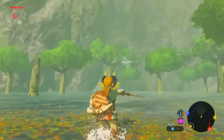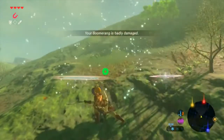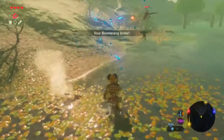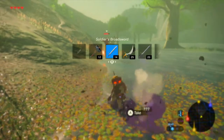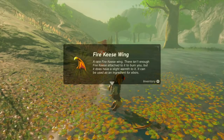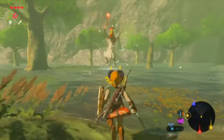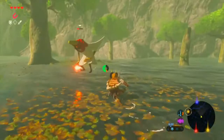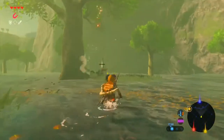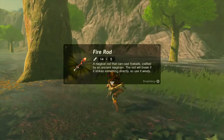Oh, my boomerang — badly damaged, but I can throw it. Oh, that was worth it. What can I use? Sort of rotar. Firekey swing — a rare firekey swing. There isn't enough firekeys attached to it to burn you, just a slight warmth, so it can be used as an ingredient for elixirs. Cool. Wizrobes were always really weird — they look really strange. Oh crap. Nice. Oh yeah, the fire rod! Magical rod that can cast fireballs crafted by an ancient magician. Rubble breaks if it strikes something directly, so use it wisely.